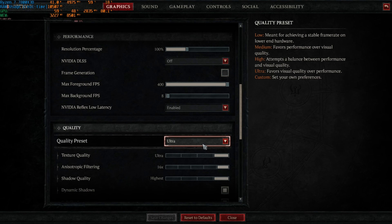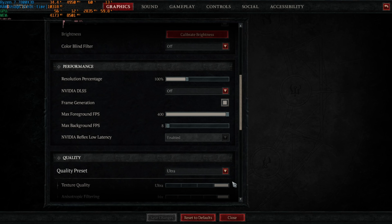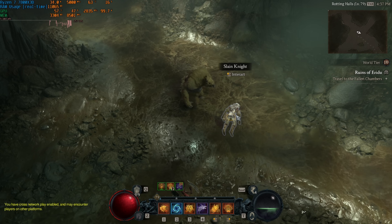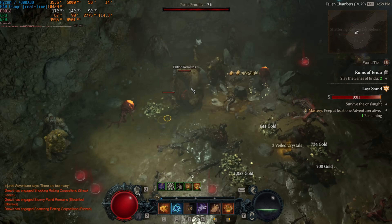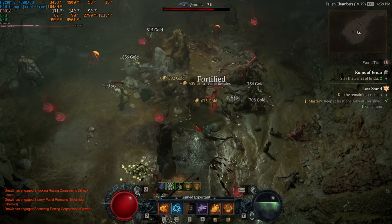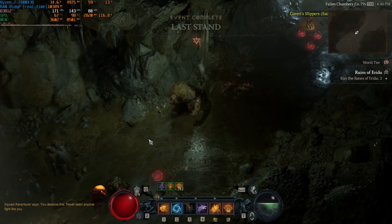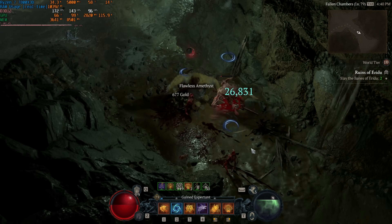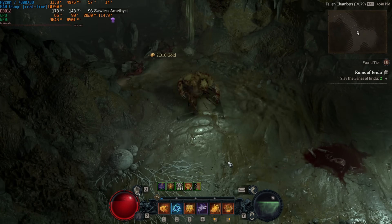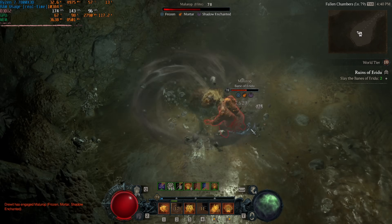Looking at the raw numbers for Diablo 4 specifically — it's probably the best title I've seen to date that takes advantage of DLSS 3. You can just turn on DLSS 3 without needing DLSS 2 first, getting a performance boost from the get-go that also scales with overclocking and undervolting. DLSS 3 works extremely well on this title if you're into Diablo 4.